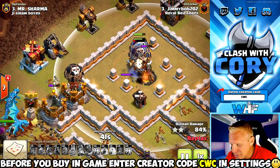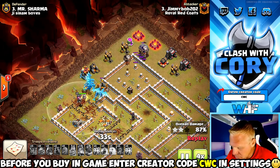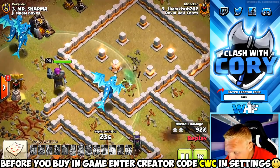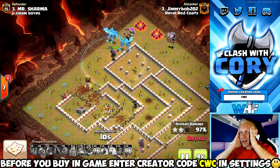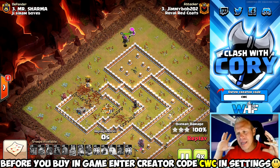Finally that stone slammer goes down, and those max loons are gonna be more than a match for the remaining multi-target inferno. Let's count these — one, two, three — there's at least three dragons up there and at least two e-dragons down there, so we've got at least five electro dragons left at the end of this raid. Are you kidding me? Let's take a look at what made this base a great choice for this attack strategy.